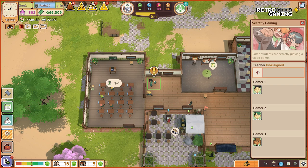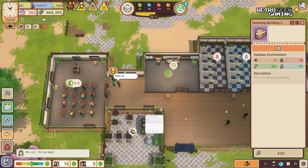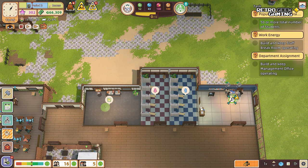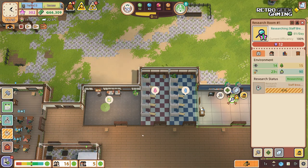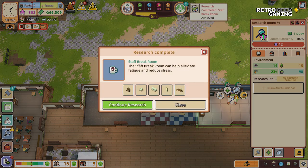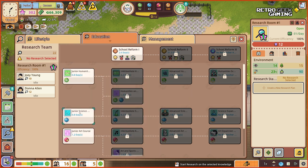We have a problem — secretly gaming again. Miss Lin, go deal with it please. The research is almost done: 97, 98, 99. Staff room! The staff room can help alleviate fatigue and reduce stress. We have a coffee station, some sofas, a nice painting, and a coffee table. Now we can research something else — I think a playground is a good idea, or we can make our courses better. Let's make the children happy with the playground.